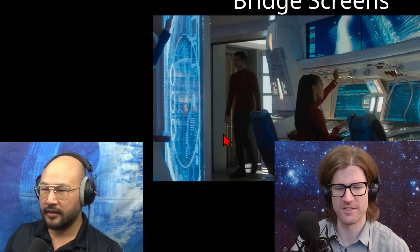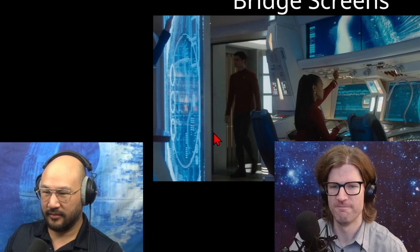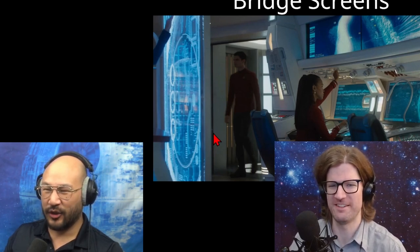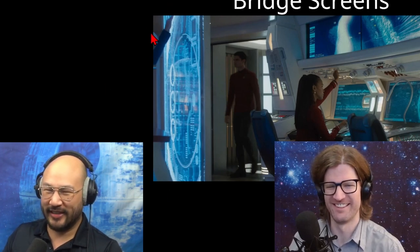Plus you've got this standing screen. When the Enterprise gets hit, people get thrown around the bridge — let's get that guy sat down, strapped in. Or there's an emergency and evasive maneuvers just strap him up against the walls, pressed against the screen.